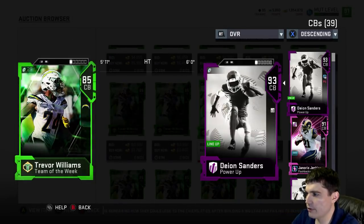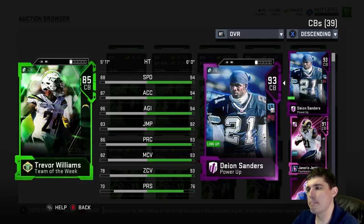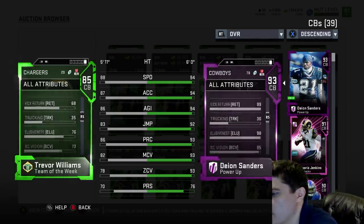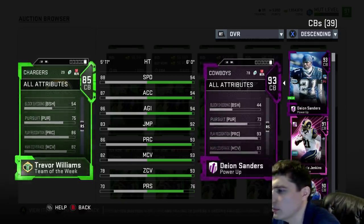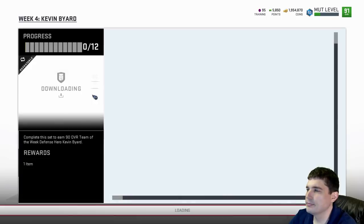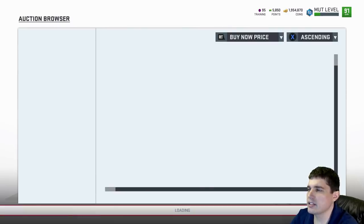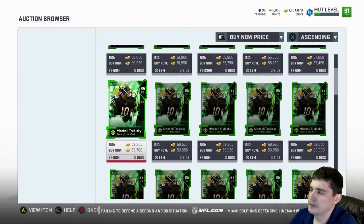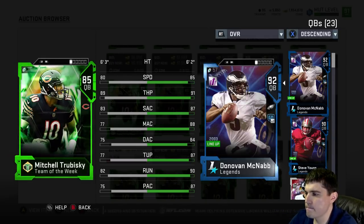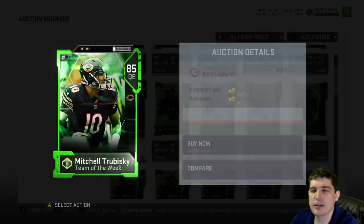Trevor Williams — 88 speed, 78 zone and 82 man. Can he at least shed a block? 54 block shed. No. Hard no. Next up, Trubisky. I've already seen his stats. Good throw power. Hard pass. What do Bears fans do to piss off EA?